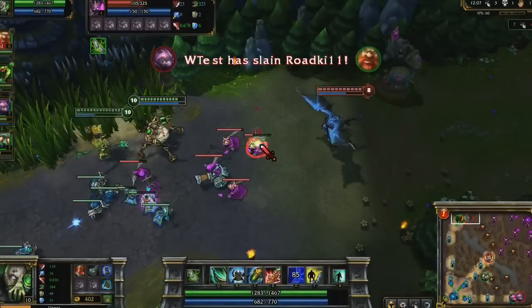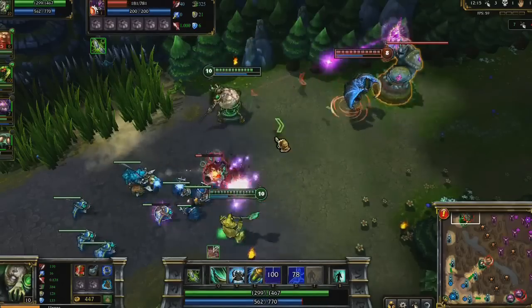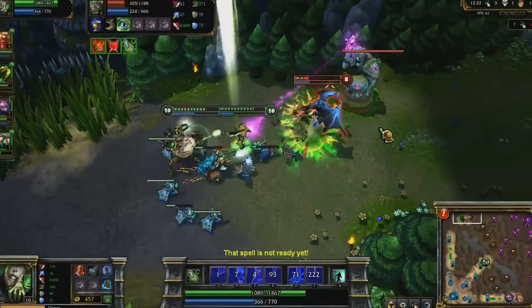With my Brutalizer and Mercury Treads, I head top to kill Galio. I swap him into Nasus with my Position Reverser, while my Shield and Armor buff tank the turret. Because of Mercury Treads, I'm able to flash out of his ultimate while I continue dealing damage with Corrosive Charge and Acid Hunter.